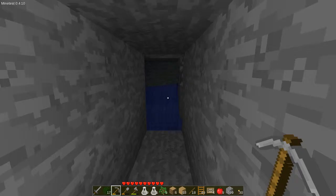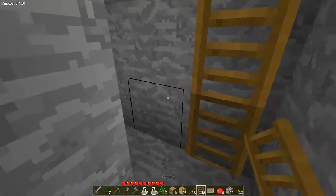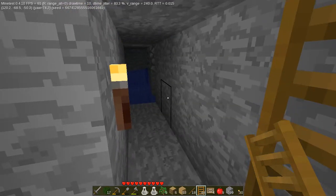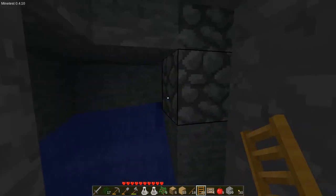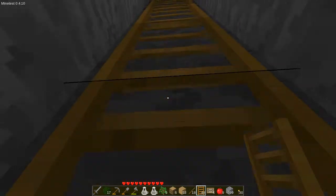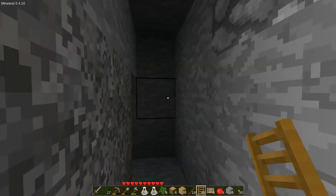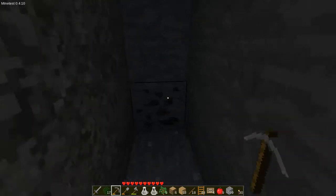I way overestimated — or underestimated — how deep I had to go. Down here, I am actually at Y level negative 68. The first level where there's a difference in ore generation is negative 64. So I figured I would fill out this mine up here at negative 50 to see if I could find copper, tin, and I think zinc would be up here as well.